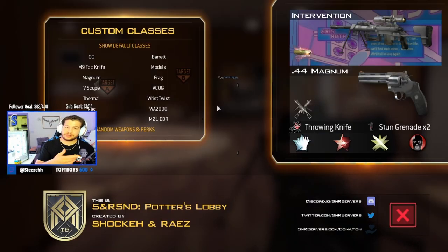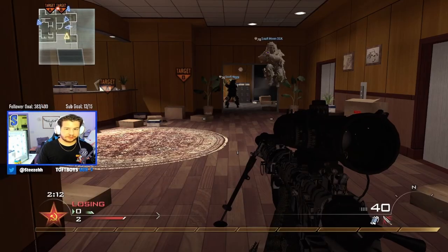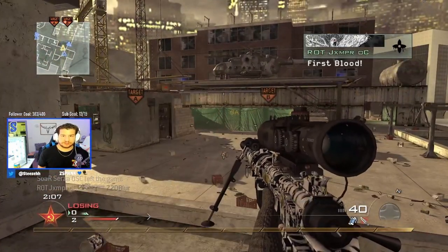For the care package stall it doesn't matter what class you use. Obviously we're gonna use a sniper rifle because we're trick shotting, so I'm just gonna pick this one.